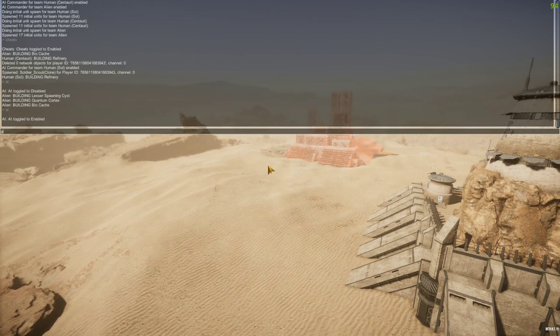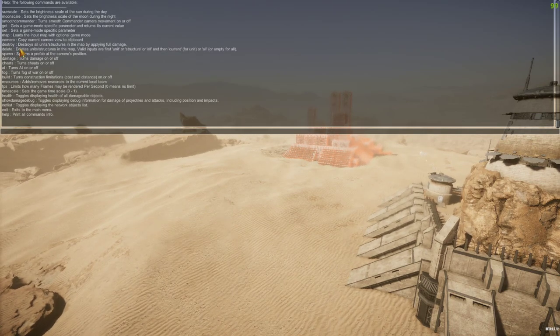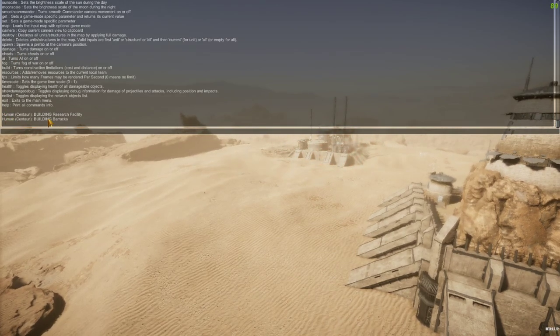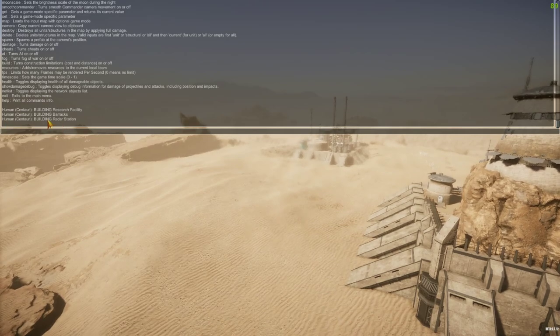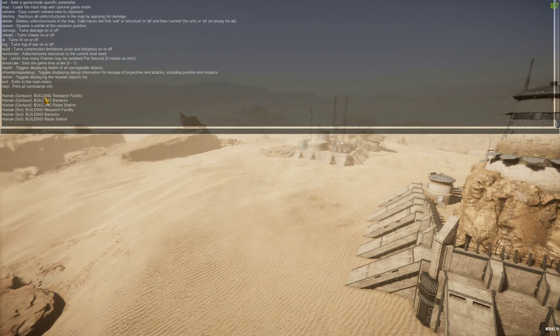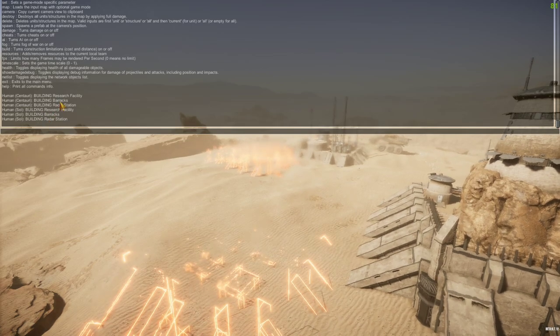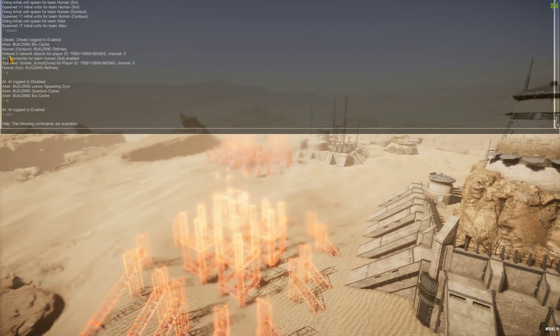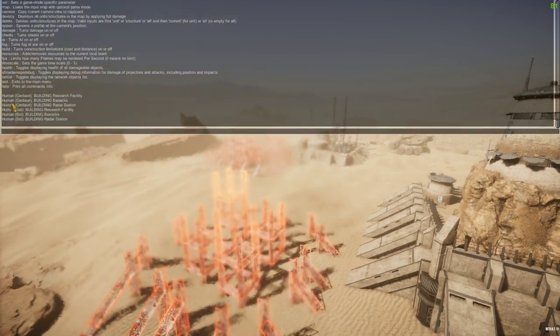With cheats on you can see what build orders the AI commanders are issuing. Centauri is building a research facility, a barracks, and a radar station. Human soul is building a research facility. Centauri appears to be in the lead. The aliens are building a biocache. So with cheat commands active you can monitor all faction build orders in real time.